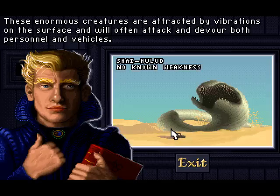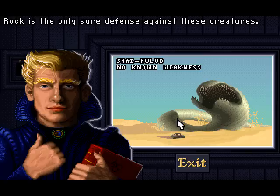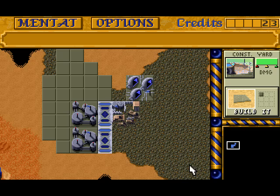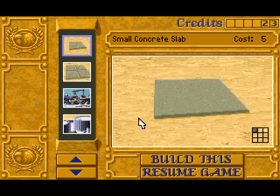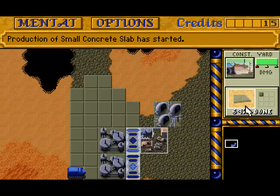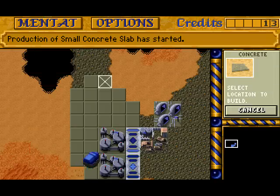Sandworms — Shai-Hulud. These enormous creatures are attracted by vibrations on the surface and will often attack and devour both personnel and vehicles. Rock is the only sure defense against these creatures. I think these are awesome. While I'm playing this, I'm thinking it might be a cool idea to have some roleplay scenarios going on in this fantasy setting — I don't know why I haven't tried it before.